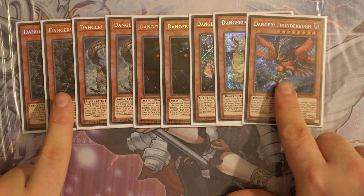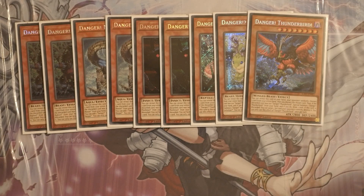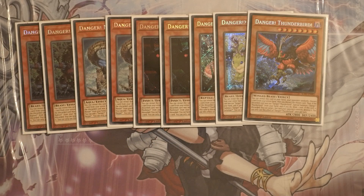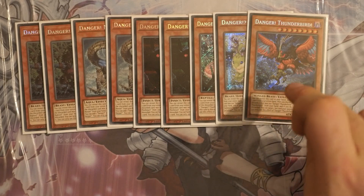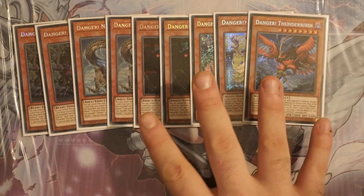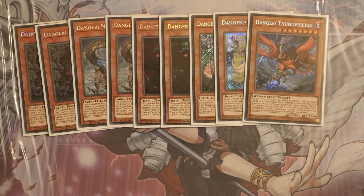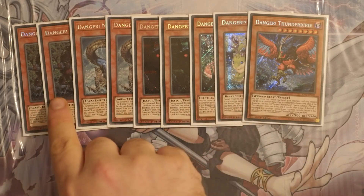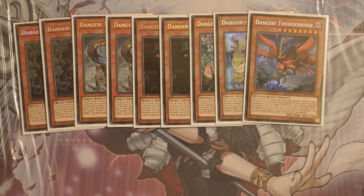The MVPs of this lineup are Thunderbird and Bigfoot. I'm main decking Thunderbird because I'm also main decking Book of Eclipse, which gives you a better out since Thunderbird deals with set cards while Bigfoot deals with face-up cards. Activating Trade In can help you deal with back row and floodgates. Dangers can still be activated even under Gozen or Rivalry because the outcome is not guaranteed — you're not guaranteed to summon it. So facing a Vanity's Fiend, you can keep revealing Dangers until you hit a Bigfoot to pop that Vanity's Fiend and continue.